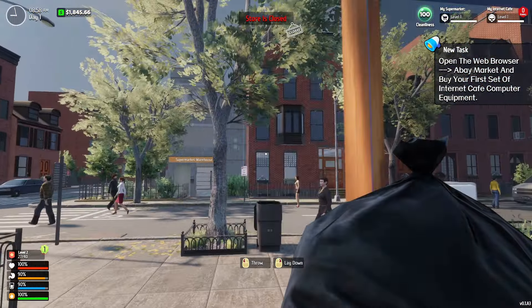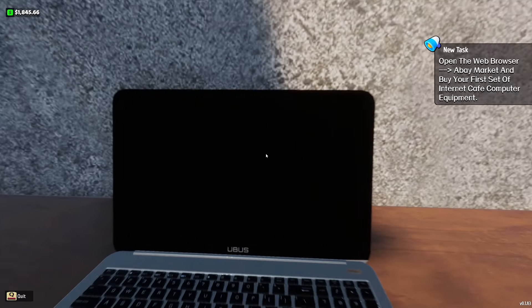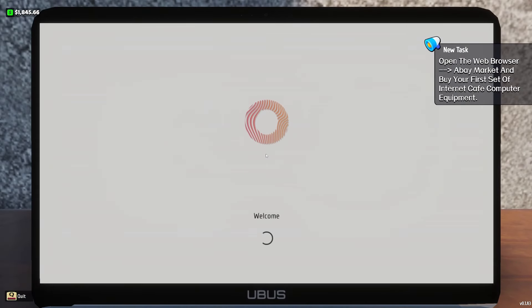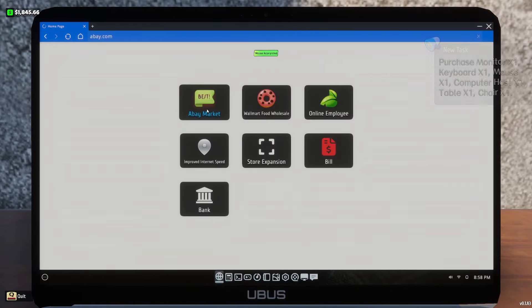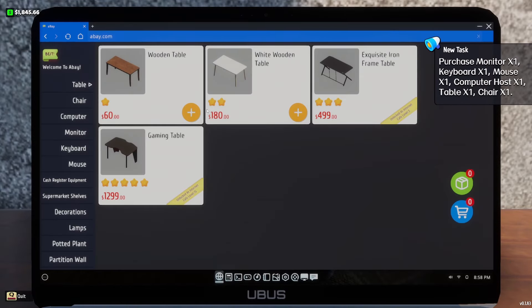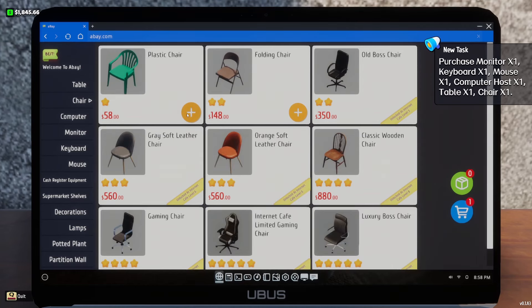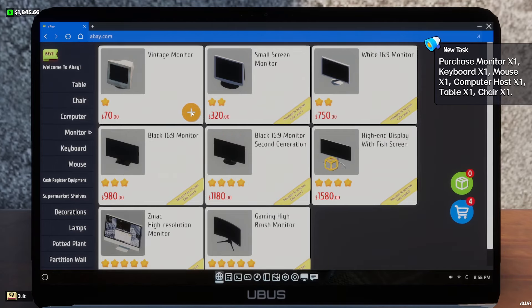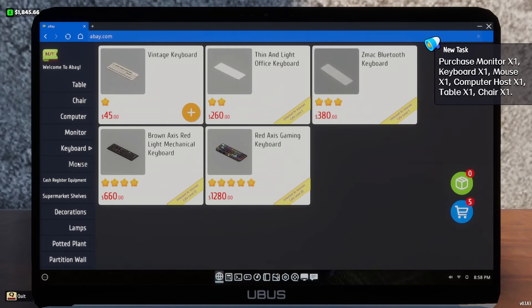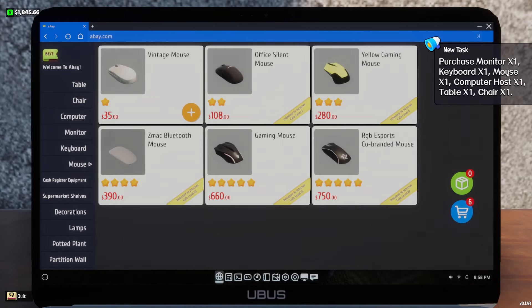Got your first set of internet cafe computer equipment. So we're on the Bay Market — it's not a web browser. What do we need? Monitor, keyboard, mouse, computer host, table, and chair. Now we're obviously not rich, so might as well just go with a wooden table, plastic chair, and keep it cheap for now. Counting it up — one, two, four, five, six items.